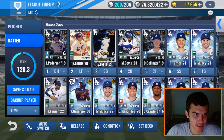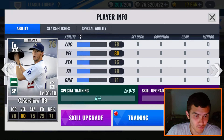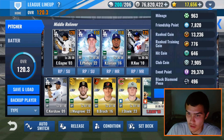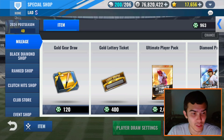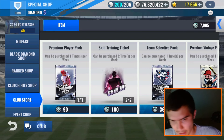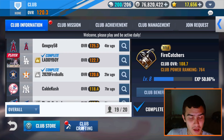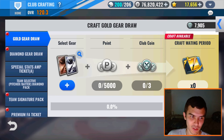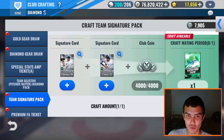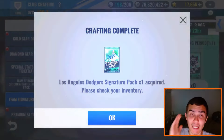Anyways, because of that — something new happens every time, guys. Something out of left field just happens where you don't expect it. I didn't even think about that happening. Let's go to the club store and club craft. That's kind of frustrating, but at least we have craft protection. Hopefully this doesn't give us a Kershaw. We got the Kershaw 09 and the Turner 22 — let's hope for not another dupe.